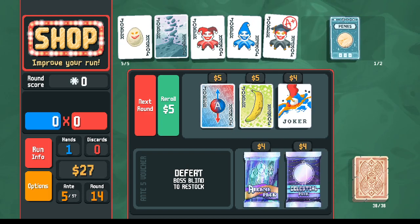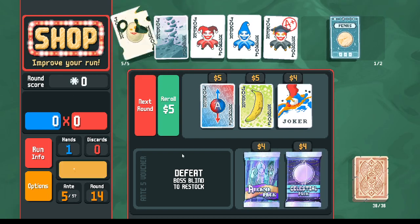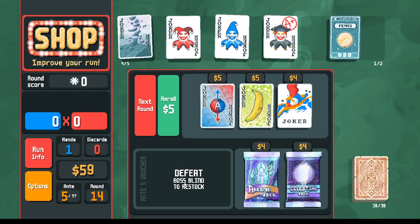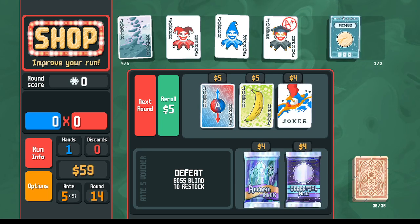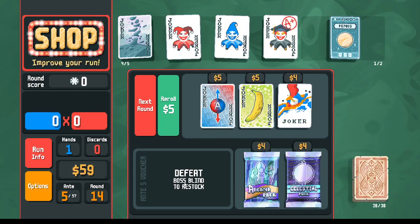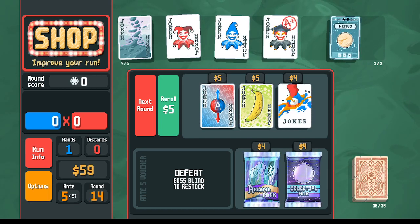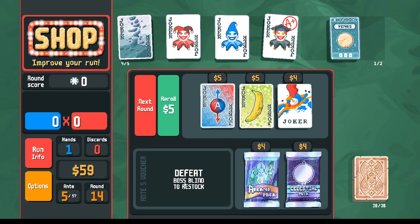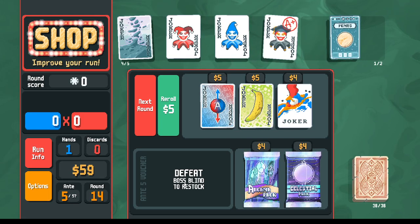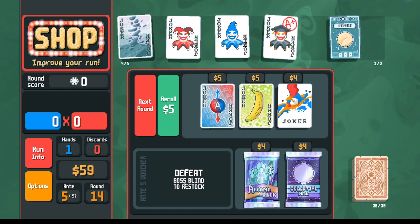Going into the final shop — we've got this shop and one more after. Now is the time to sell our Egg. One option is to wait until next round, get plus 3 dollars on the egg, then sell — but if I sell later I'm spending all my re-rolls in the same shop, and re-rolls increase in value. So it's more cost-efficient to spread out your re-rolls: do some here, do some later. The savings from spreading out re-rolls is more than the 3 dollars the egg would have earned.